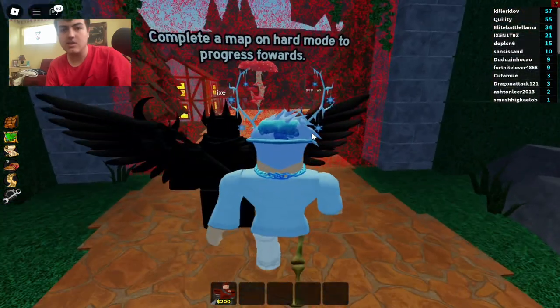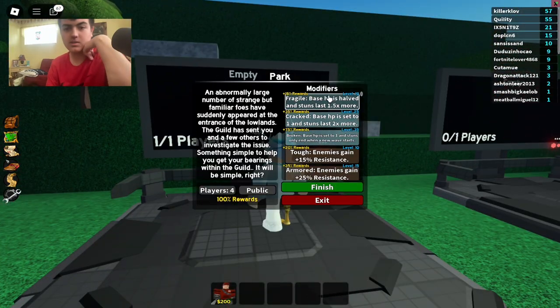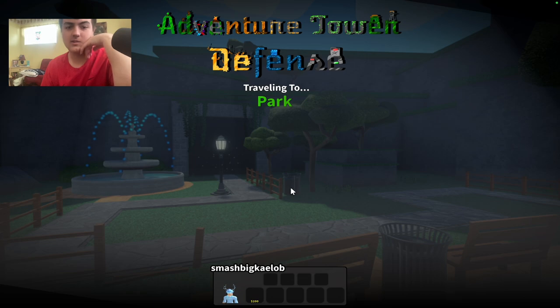Let's look around the lobby. There's a portal that you need to complete a map on Hard mode to go through. There's a modifier option as well. Let's start the map — here's the loading screen.